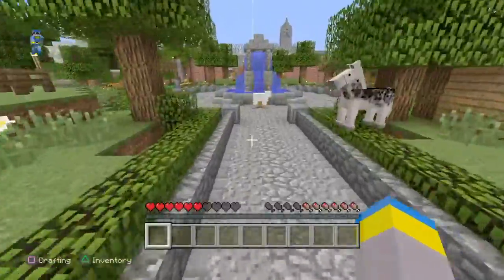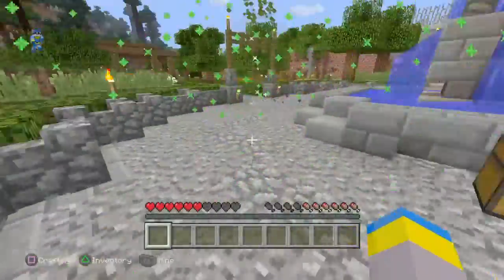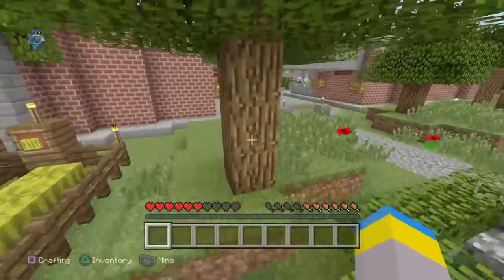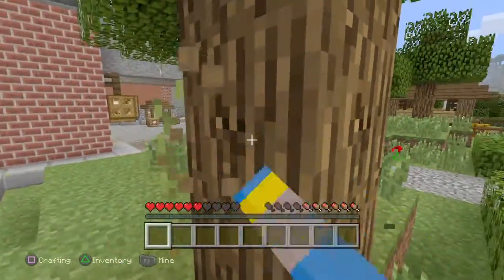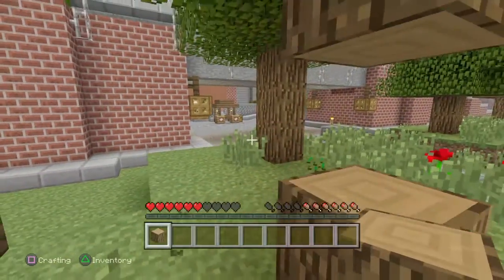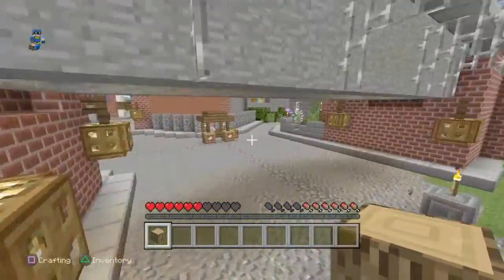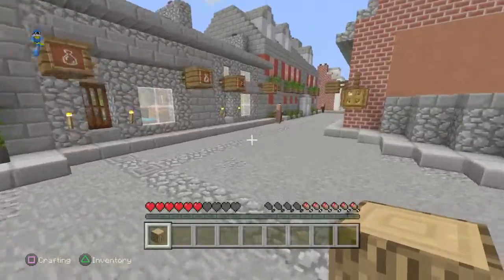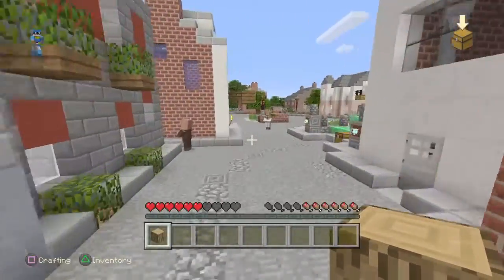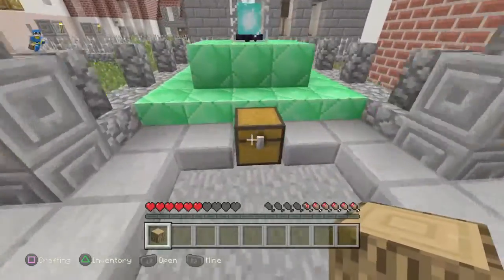First things first, you're gonna want to come through here and you're basically just gonna go ahead and get you one piece of wood. That's all you're gonna need. In this tutorial, everything in Minecraft will need wood in order to build anything, because you have to make your crafting table.